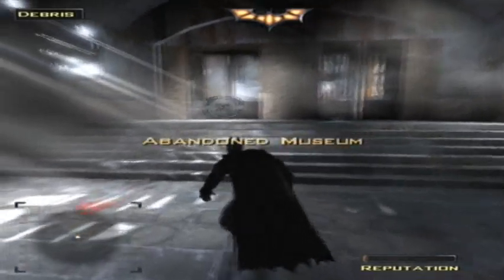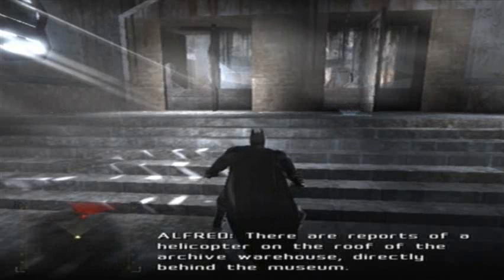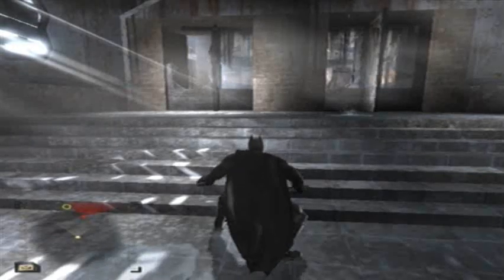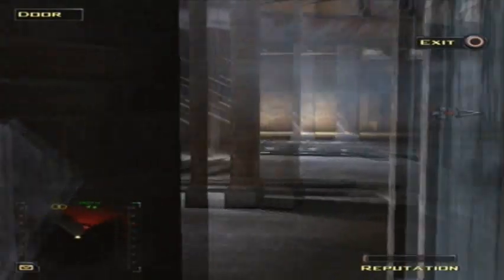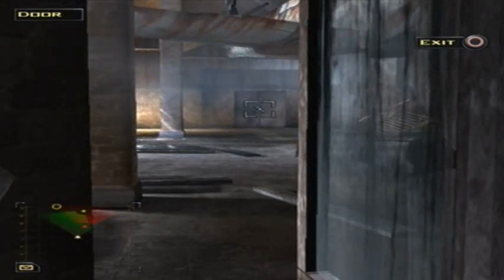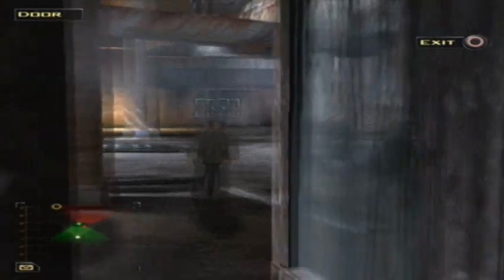We're beginning in an abandoned museum. Now I've tried to record this level once before. There are reports of a helicopter on the roof of the Archive Warehouse directly behind the museum. What you want to do here is actually wait for this green guard to come and look at his boyfriend, the red guard. Once he's turned around we've got to take this guy out.